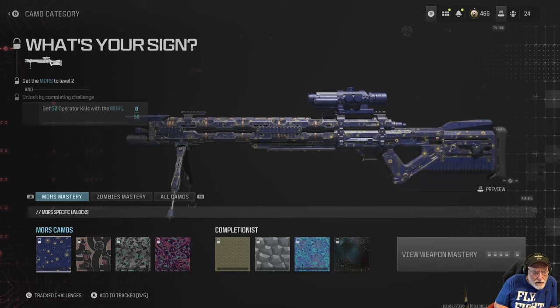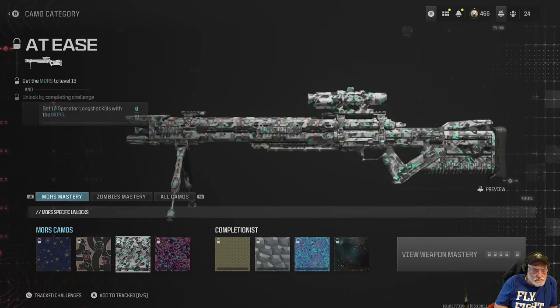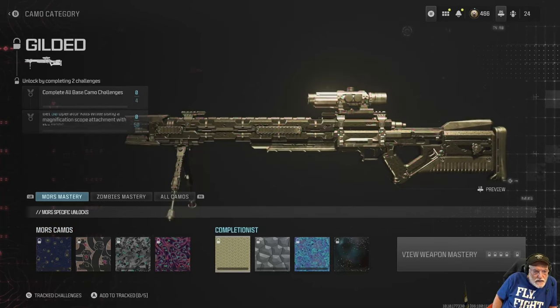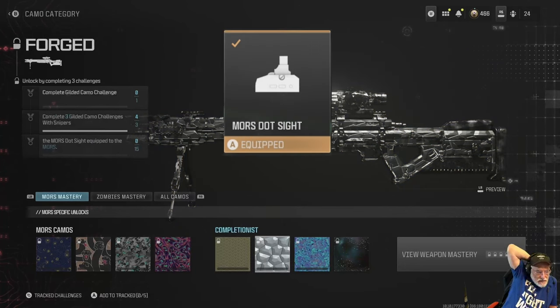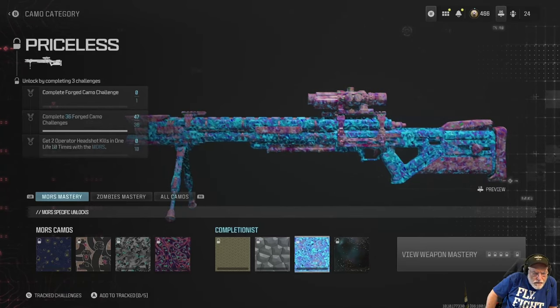You have about 18 shots in the thing. For the camos: level 2 is What's Your Sign at 50 kills; level 8 Shadow is 50 kills shortly after ADS; level 13 At Ease needs 10 operator long-shot kills; Horrors requires 15 one-shot kills. For Gilded, 50 operator kills with a magnification scope attached. Forged is 15 headshot kills with the Moors dot sight equipped. And finally for Priceless, two operator headshot kills in one life, 10 times.